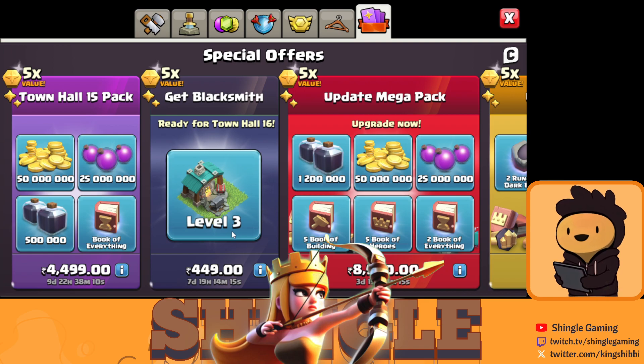Tip for paid players who want to buy the $4.49 Level 3 pack: buy the pack then directly level the Blacksmith to Level 6 and stop there, because you don't need Levels 7, 8, and 9 — there's no new equipment at those levels. For free-to-play players, you can also stop at Level 6, or slowly work through to Level 9.